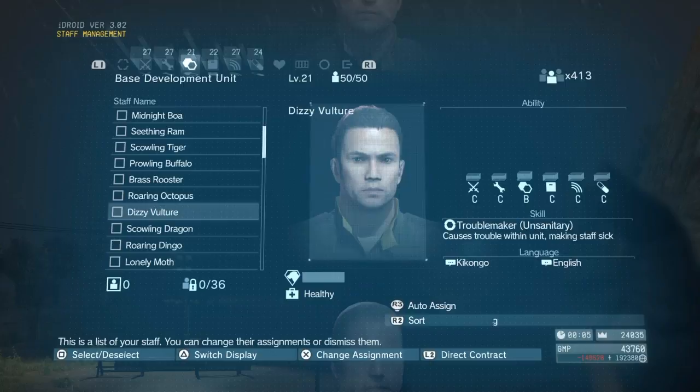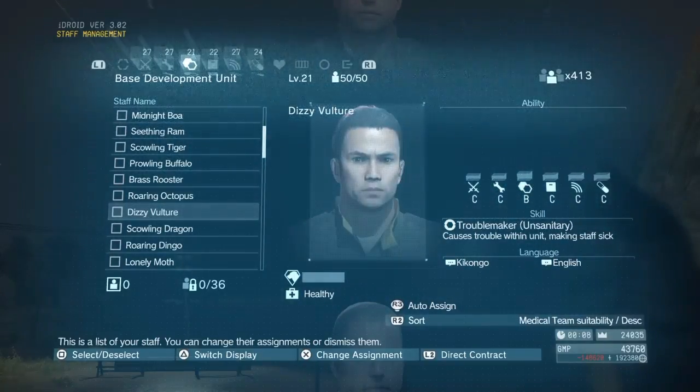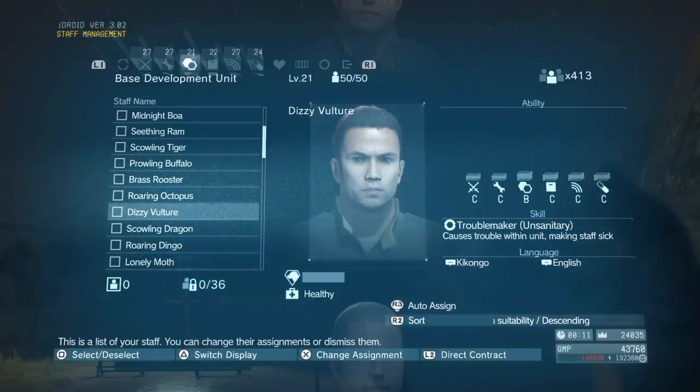Some of the people on here have a skill called Troublemaker — causes trouble within the unit, making staff sick. In this case, he's unsanitary — clearly not washing his hands after being in the lav and stuff like that. People like that cause morale to drop for that unit.